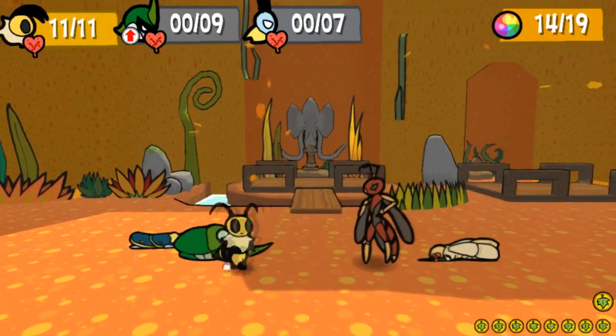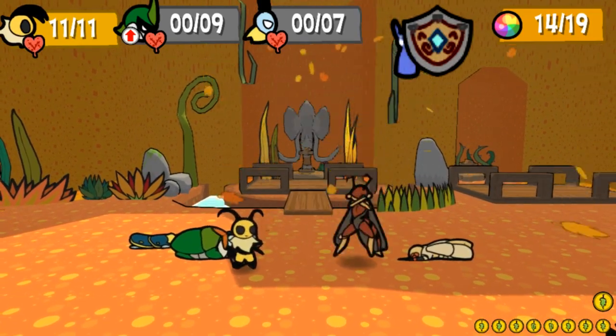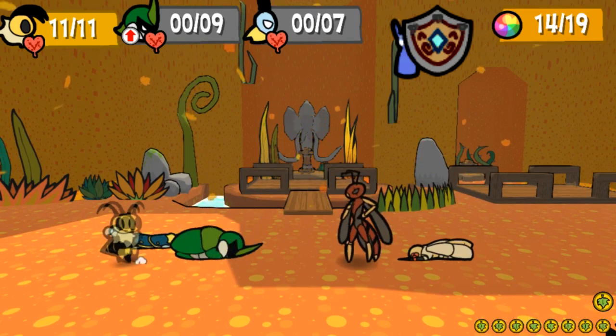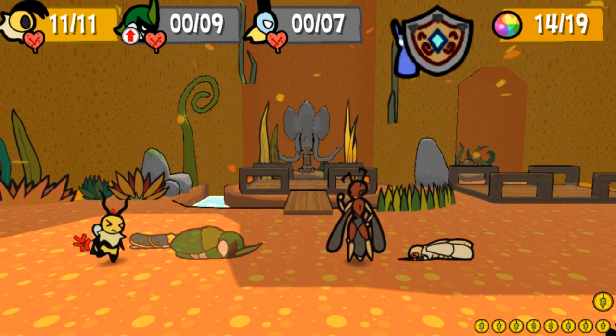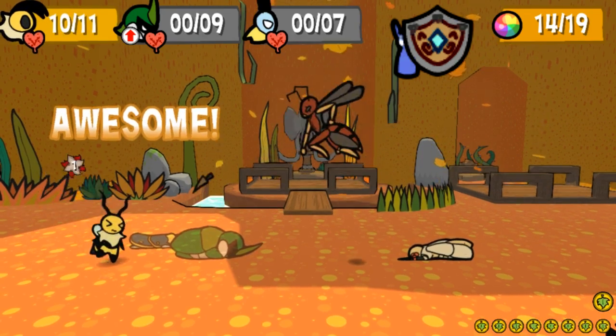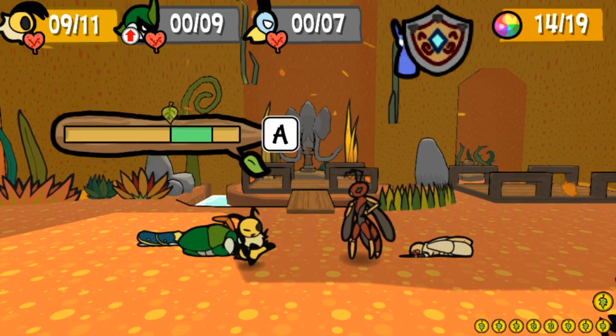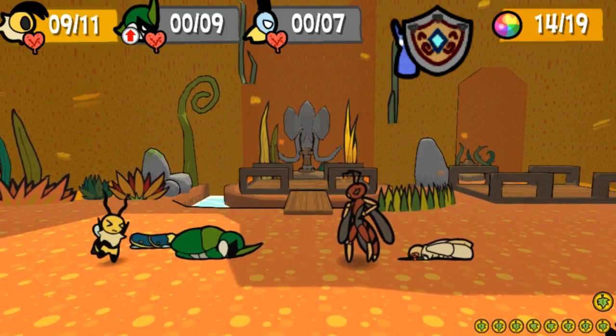If you choose to hang in the back with Back Support equipped, you're given plus one defense — attacks targeting the back will do one less damage. In protecting a bug less likely to be targeted, it's less of a selling point than another medal we'll talk about later, but Kabu's Taunt does give some merit to its existence by forcing the back to be attacked. It's an otherwise decent medal.